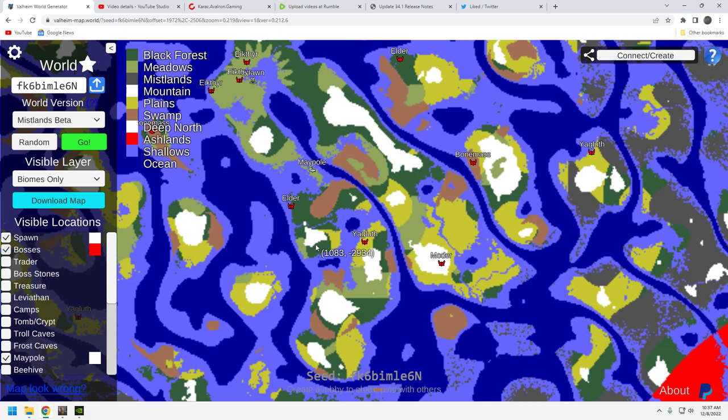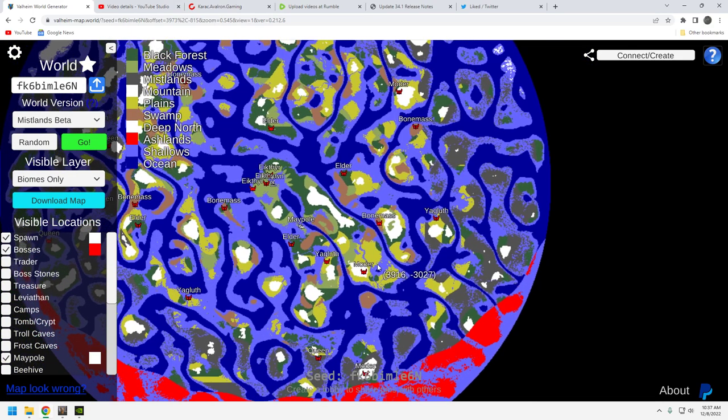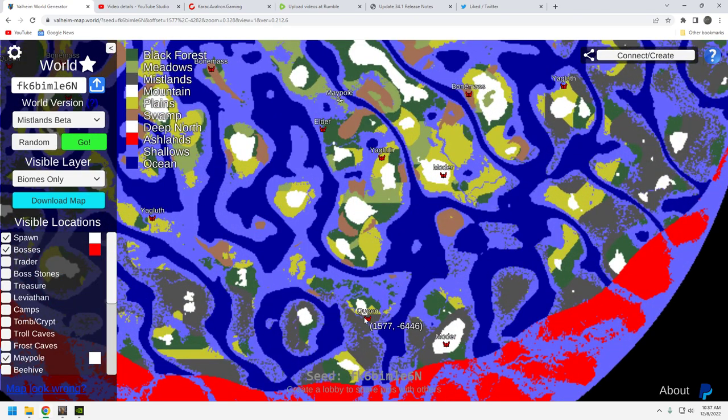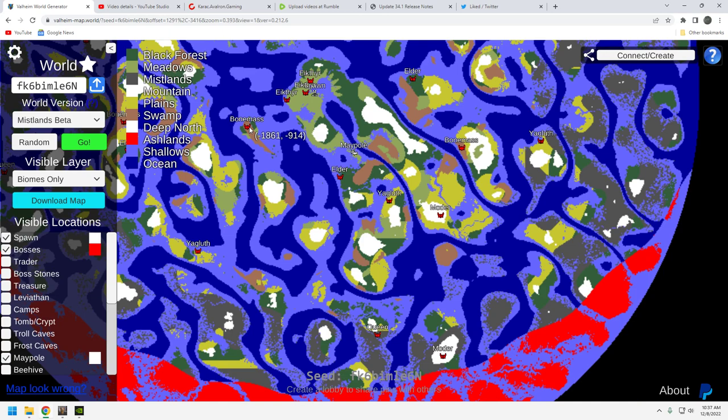Boss locations are not horrible at all. You've got an Elder very close, a Yagluth pretty close, a Moder over here, and Bonemass over here. The Queen — the Mistlands boss — is down to the south, which is pretty far away, but it's not like she's way up north. The closest Queen is to the south, so you'll sail out from your maypole location and head south to find her.